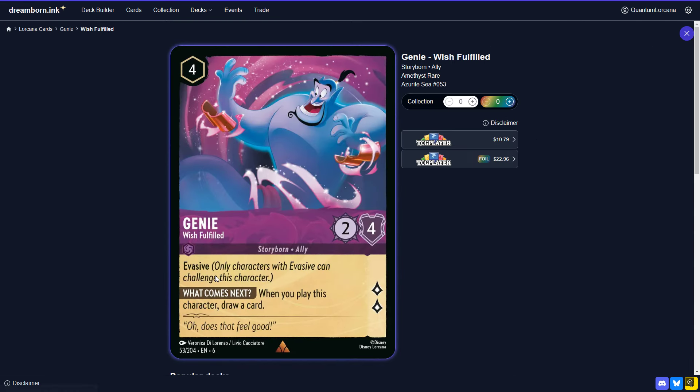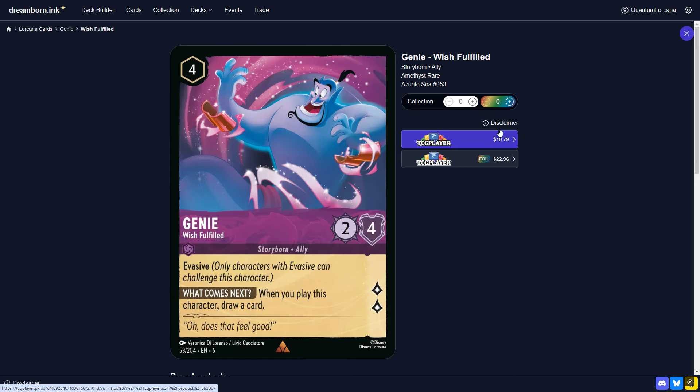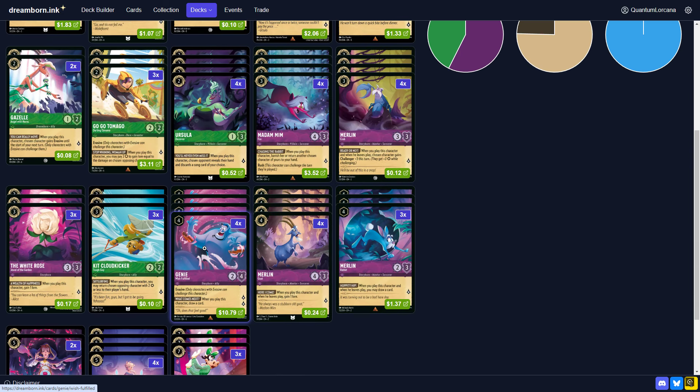Genie — this is a 4-cost uninkable 2-4 body that quests for 2 and replaces itself. The card has steadily increased in price significantly, starting at $5 at pre-orders and now basically double that. The reason it's so expensive is because every Amethyst deck is running Genie. We're basically in a Genie meta. Yes, there are non-Amethyst meta decks like Emerald Steel, Sapphire Ruby, and Amber Steel, but they all need answers to Genie when they're building those decks. The LCCC has proved that as well.